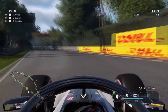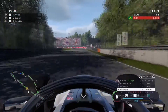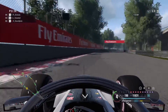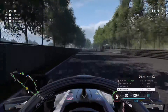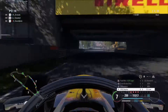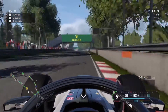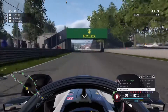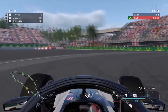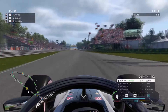Look at the gap we have now to the top two - so we've got some work to do. Able to get by Dominic without the use of DRS, which is a good move on the outside. It obviously helps that turn three is a right-hander, because when you are on the outside of turn two you will have the inside line for the next corner - and that makes the chances of an overtake quite a lot bigger.